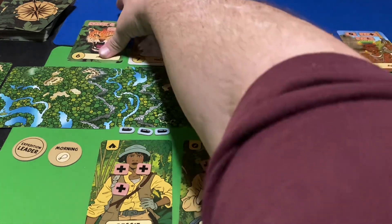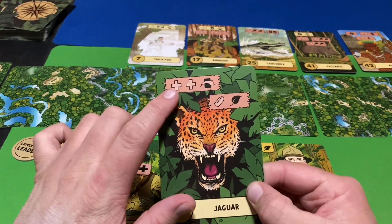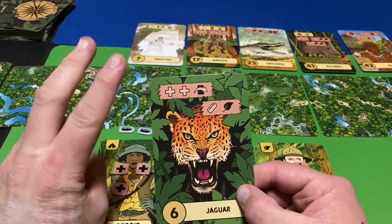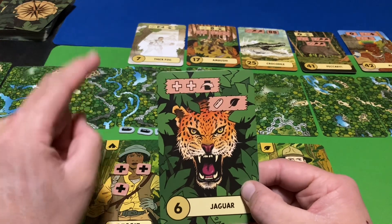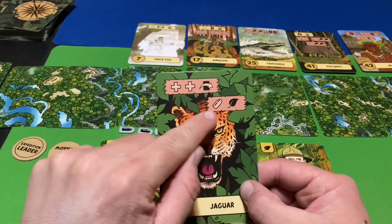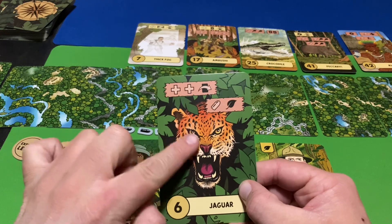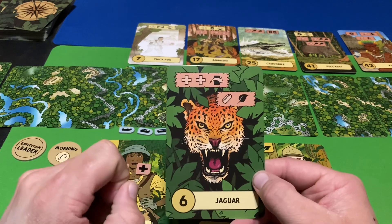The first card we come across is a Jaguar. There are three different colors of banners that could be on a card. Yellow always goes first — it is not optional, you must do every yellow box on the card. Then when you come to the red boxes, you must choose one of them to do, not both. And if there are blue boxes, those are optional — you can choose to do them or not at all.